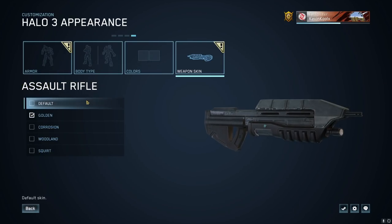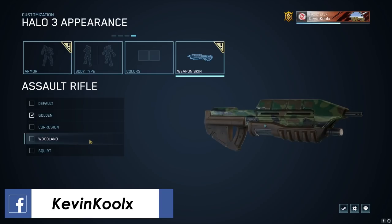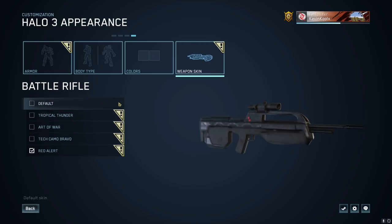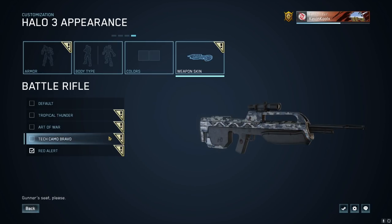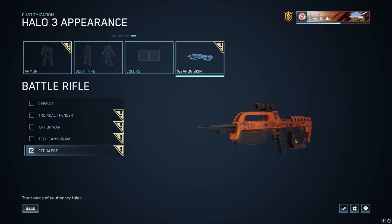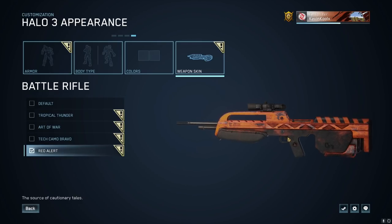For the assault rifle, we have the updated default, golden, corrosion, woodland, and squirt — mostly the same ones as before. For the battle rifle, we have some new skins: the updated default, Tropic Thunder, Art of War, Tech Camo Bravo — which is a more realistic camo that still looks awesome — and my favorite, the Red Alert camo. In-game it looks even better.